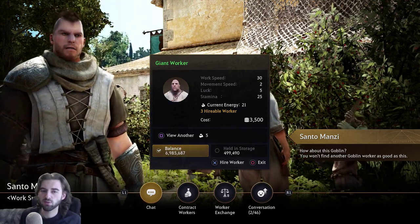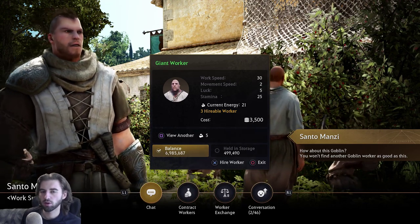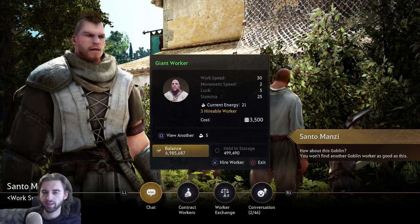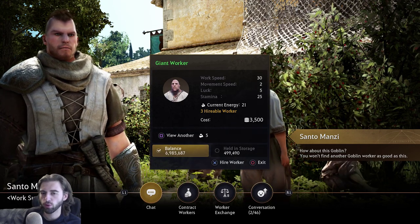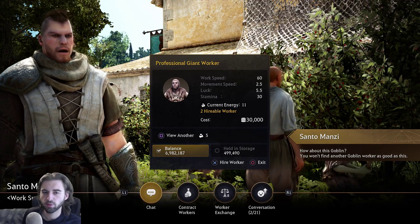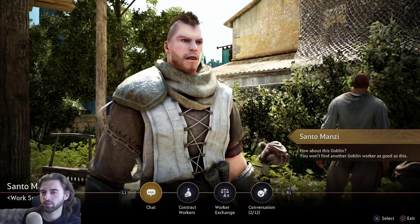There are also three types of worker: goblin workers work the fastest but have the least energy so you'll need to feed them more often; giant workers work the slowest but have the most energy so you'll feed them less frequently; and human workers are somewhere in between. Since this is going to be mostly AFK, you might want giant workers for this type of location. However, if you're trying to build something quickly like a boat, go with goblin workers. A gold giant worker just popped up, so definitely want to hire this one. To hire a worker, press X on the PlayStation controller and confirm. Repeat this process until you get your two workers.